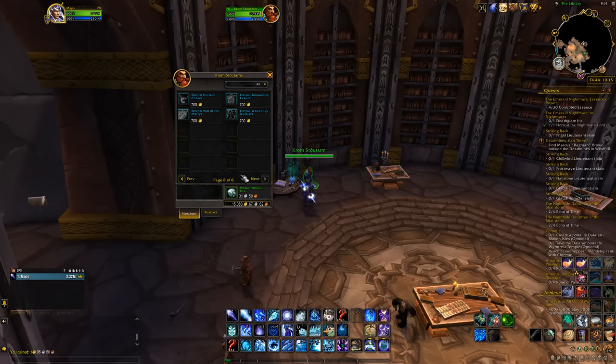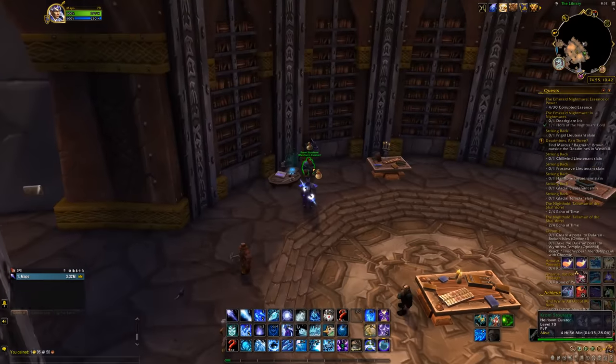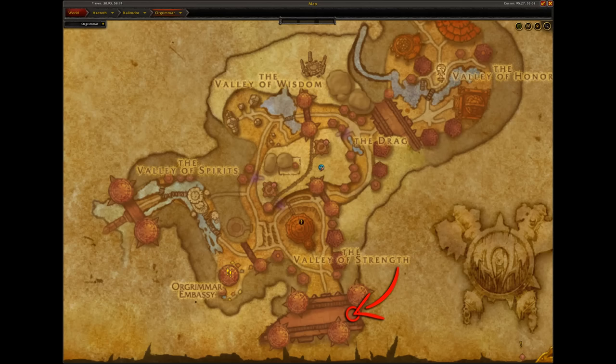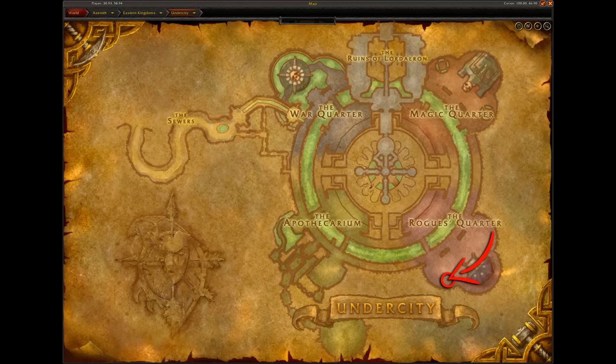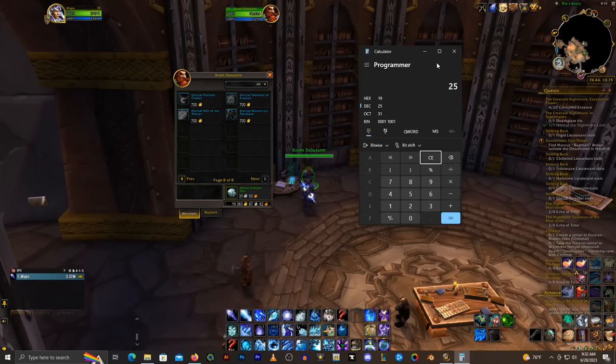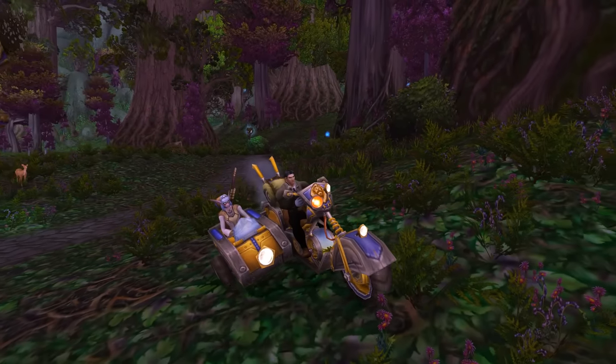If you're Alliance, head to Ironforge, to the Hall of Explorers, and speak with Krom Stoutarm. If you're Horde, you can find the vendor Estelle Gendry in Orgrimmar on top of the main gate, or in the Undercity inside the Rogue's Quarter. Go ahead and pick the cheapest ones: 25 of the 500 gold items, 9 of the 650 gold items, and you'll need one more for 700 gold, which totals 19,050 gold. It's a pretty nice, fast, and useful mount to get.